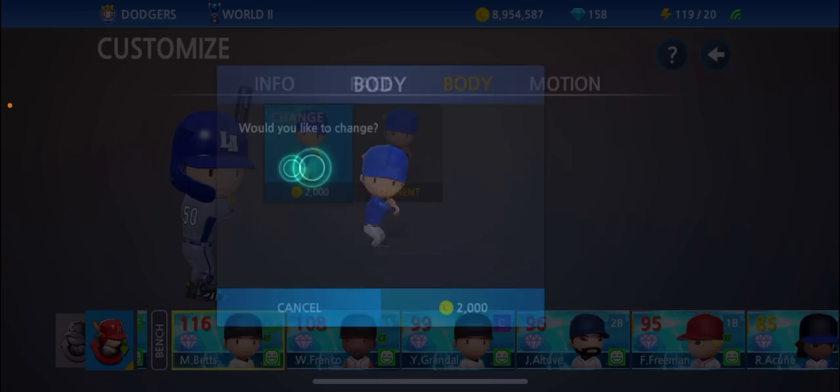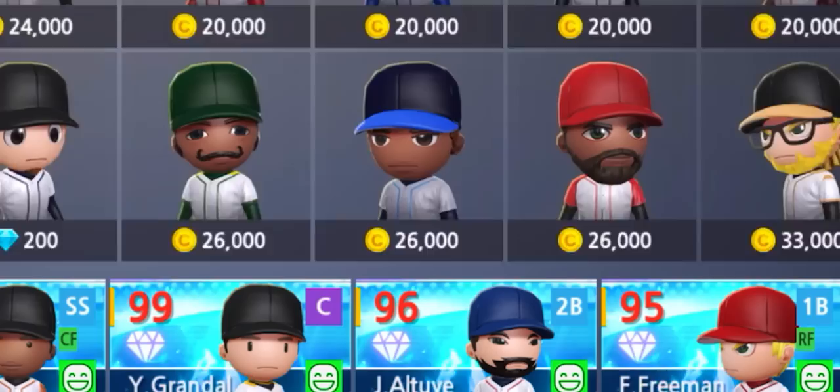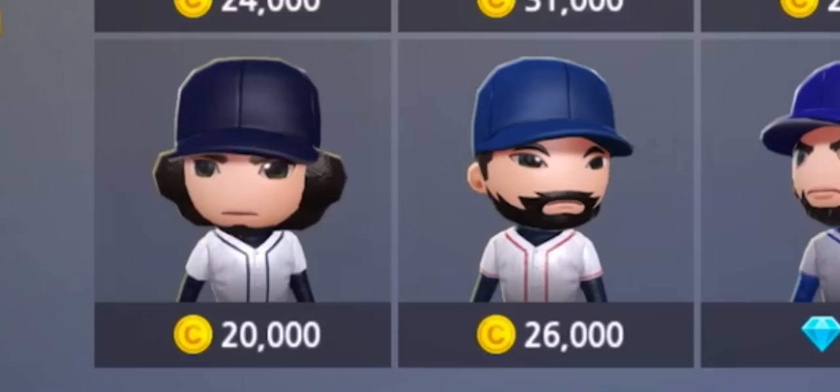Jersey number 250. Obviously got to slim him down a bit. For the face — if you guys don't know which face I use for Mookie Betts, the one I used before in the past I believe had a mustache. Let's see where that's at — I might have scrolled past it.